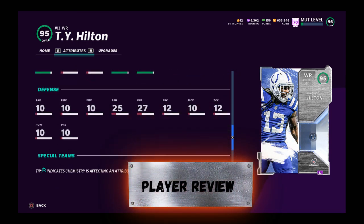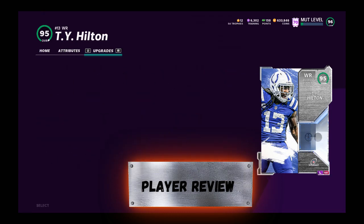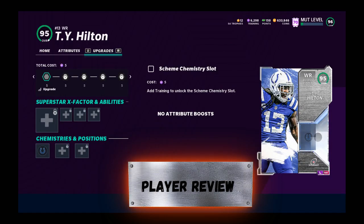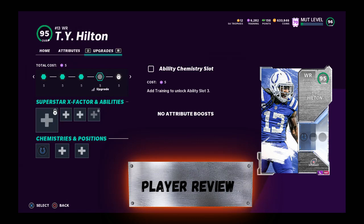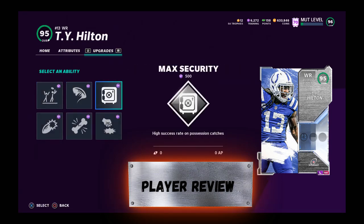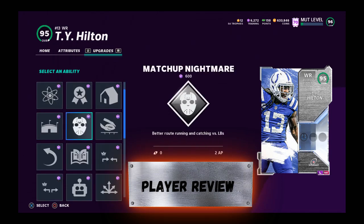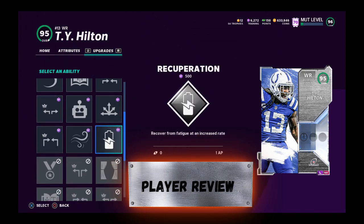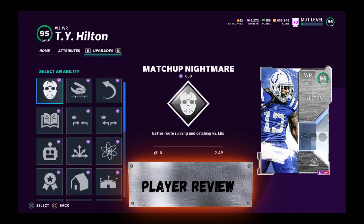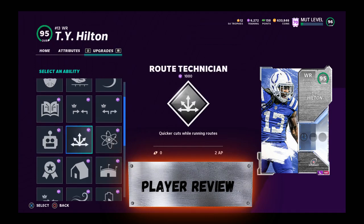95 overall, and Ty Hilton is probably better than you think — we're gonna break him down. 297k on PlayStation 4, 269k on Xbox One. This guy has 48 strength, he's tiny, so do remember that. You don't want to see that on any player, with 34 trucking — my goodness.